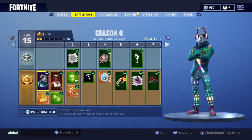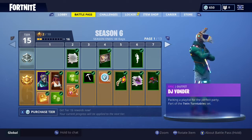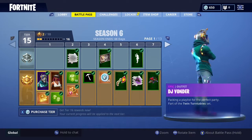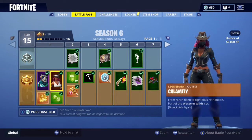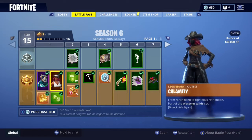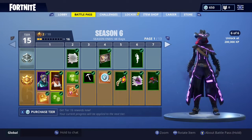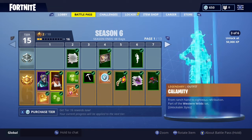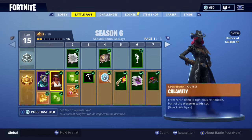So here we are in the battle pass. The first thing is the two new skins: you have DJ Yonder, which is a robo llama DJ - amazing - and you have Calamity. Calamity is the new skin with upgrades, similar to Drift, where you do challenges to unlock them. She goes from a normal cowgirl all the way up to a dark bandit of darkness. I love the style - really like the Stage 4 bandit wild west look.